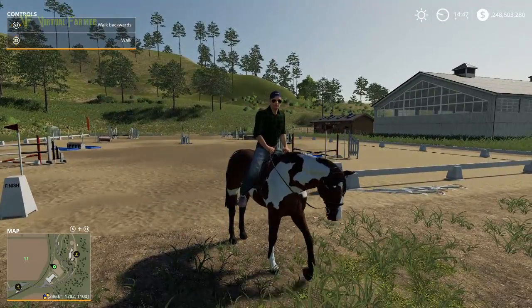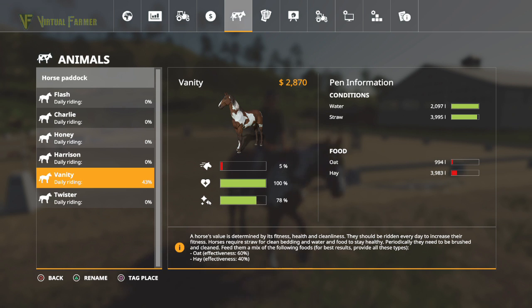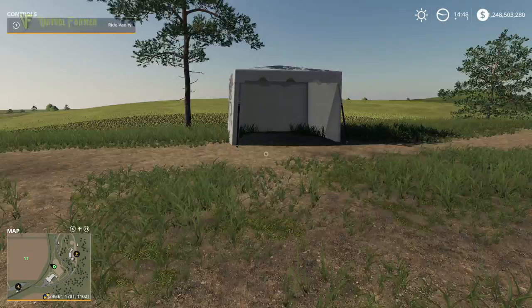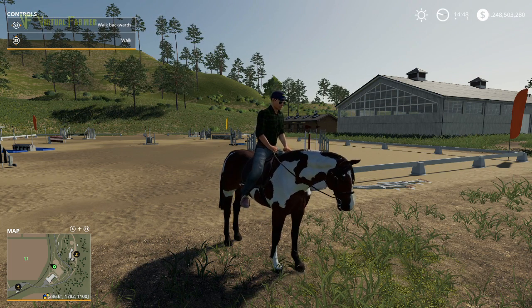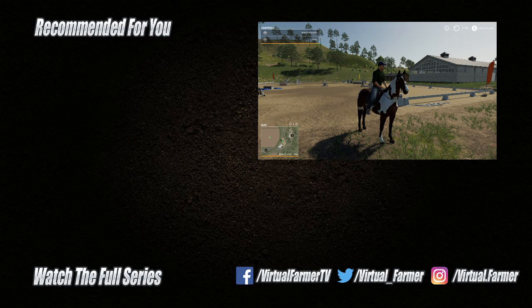That is the basics of horse riding in FS19 - that is pretty good. Vanity just needs a bit of TLC but it's all good. So that is the basics of horse riding, riding and looking after and grooming - there are parts like that you need to do as well. But look after your horses and they can be worth about 50,000 when you sell them. That is it for today - thank you for watching, I hope you have enjoyed this video. Please give it a like, drop us a comment, give it a share, and subscribe to the channel for all the latest videos and live streams from Virtual Farmer. See you next time, goodbye.